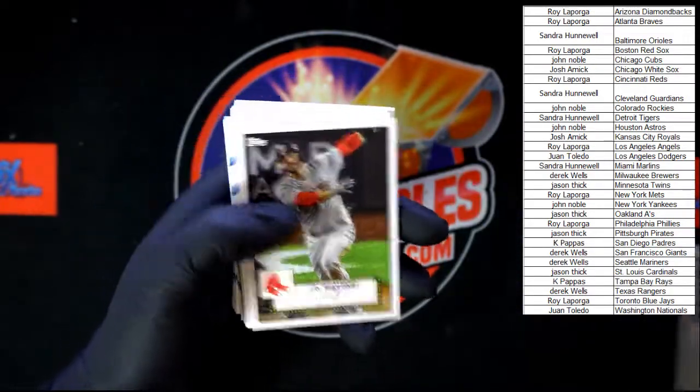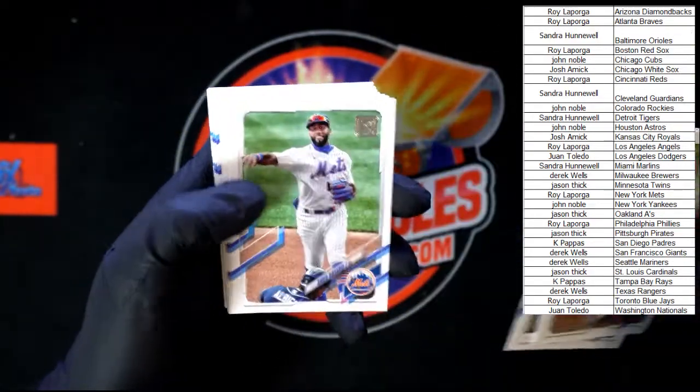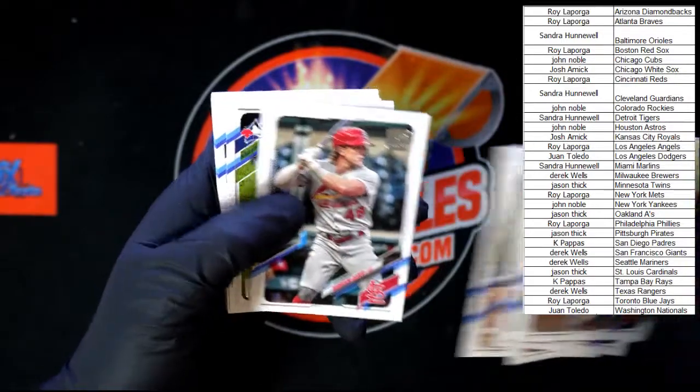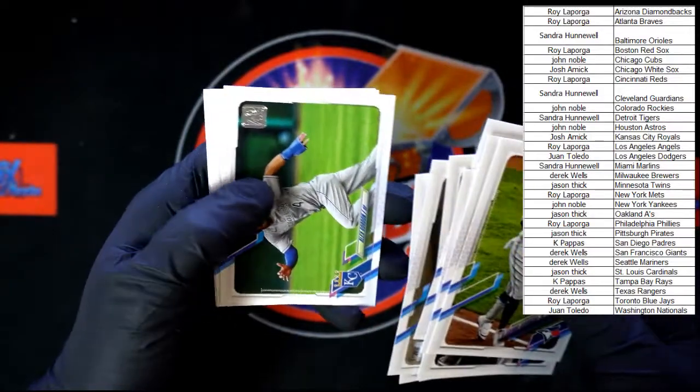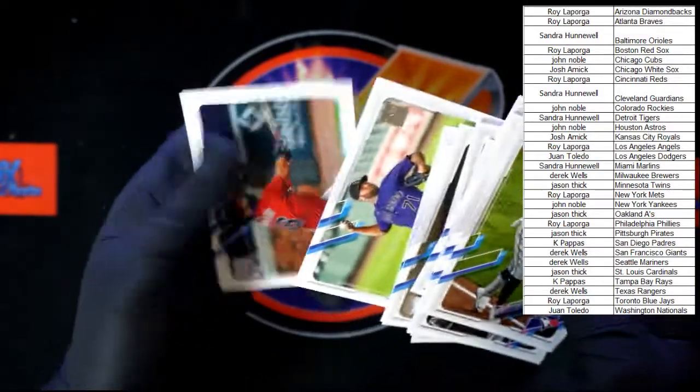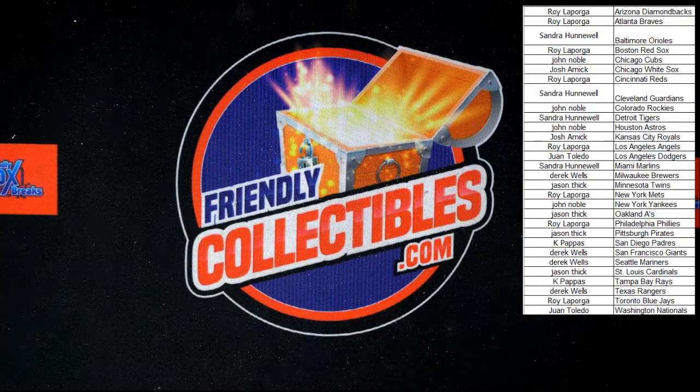Longoria. Nice JD right there again. Harrison, Bader. Vlad Jr., Aguilar. Rizzi, Harper. And of course that's going to end it right there — Travis Denard, last card in that lot of packs. Thank you guys very much. We will get ready to do some more here in just a second, get these all packed up and ready to get sent to you. Thank you so much.